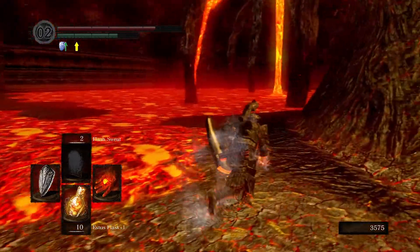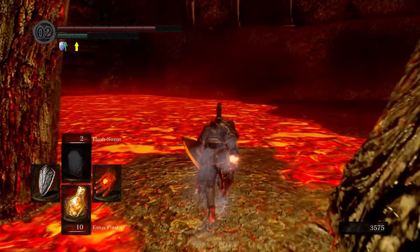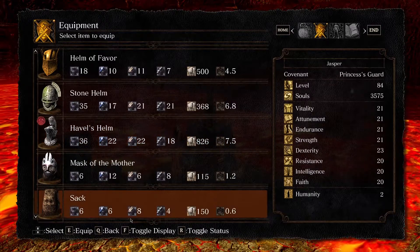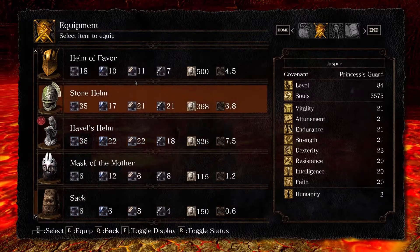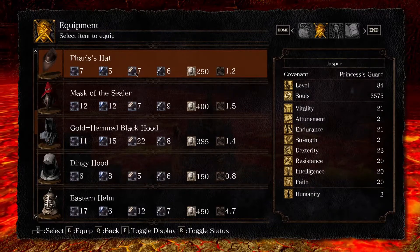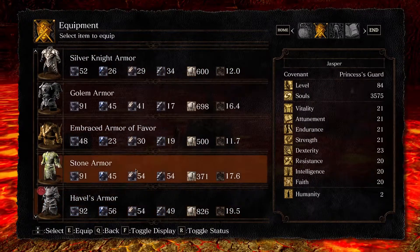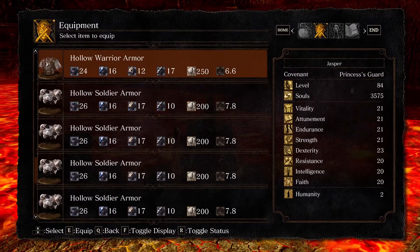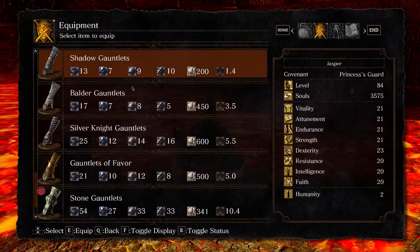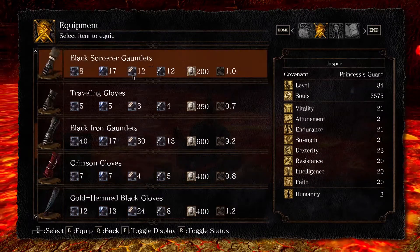We should change to fire resistant gear. Let's see what we got — we're looking for fire resistance. 22... 54... I think we got the best. Maybe we're just wasting time. 58. 33. Whatever, I can't be bothered — I'm tired today.